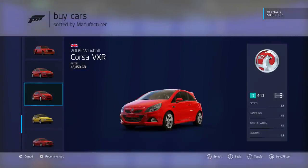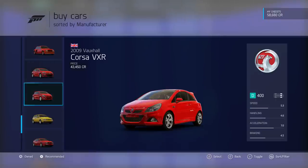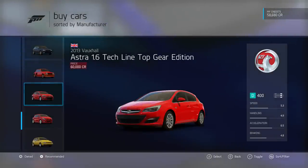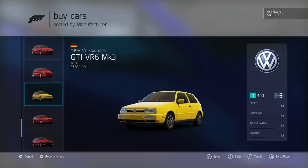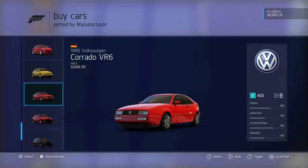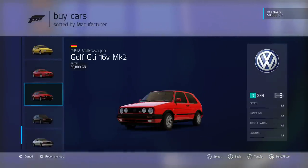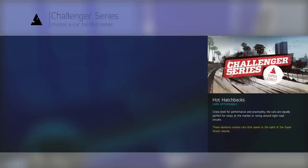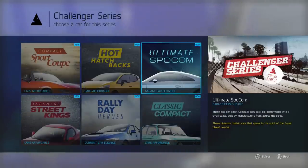There's a Vauxhall Astra 1.6 — the Top Gear edition, which is cool — a Vauxhall Corsa, VW GTI VR6 Mark 3, Volkswagen Corrado which is actually a very rare car, the Golf GTI, Rabbit GTI, and the Shirako S. I want to keep looking at these.